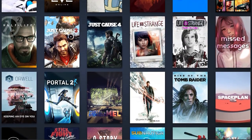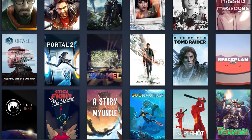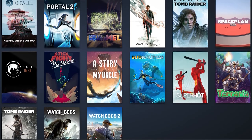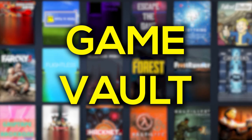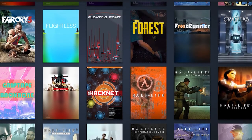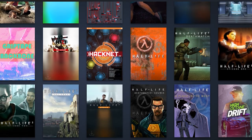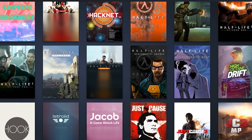Pretty much all PC gamers have unplayed games in their library, whether you got it from a Humble Bundle or it was 79 cents on a Steam sale. I'm no exception to that, so welcome to the first episode of Game Vault — a series where I look at various games in my Steam and Epic library that I haven't played and give a quick rundown: do I like them, what's the rating, all that.